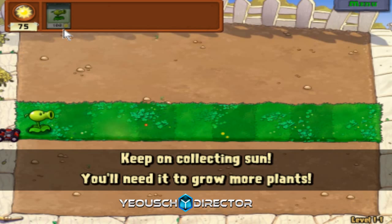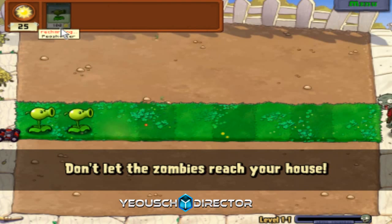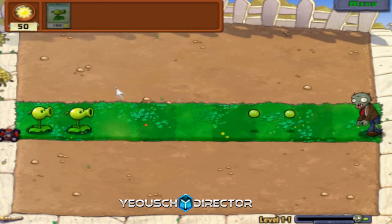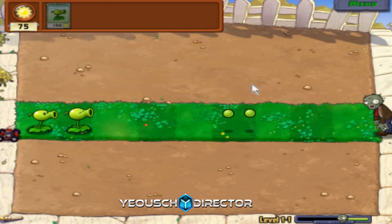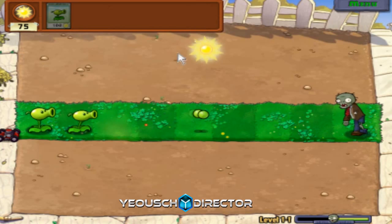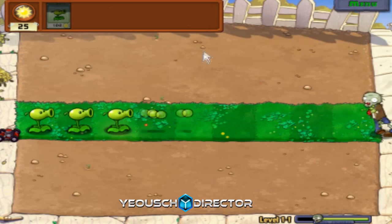I can explain in a nutshell how this game works. You collect Sun, which is your currency, to buy plants to defend off from zombies. It takes a while for plants to recharge, so if you have a lot of Sun, you can't just spam. Right now we only have one row, but we will be getting all the other rows. There are about five rows, and we do get into six rows really later on in the game.